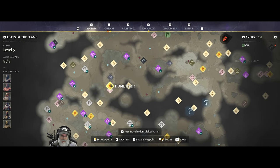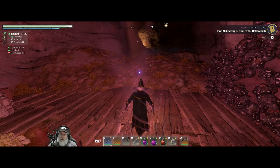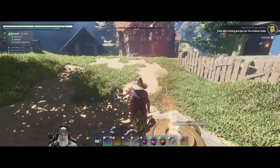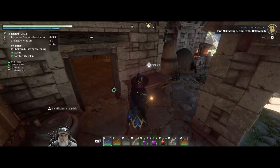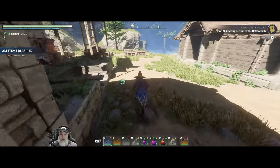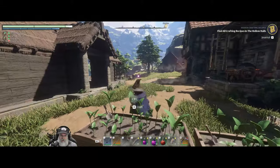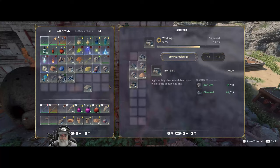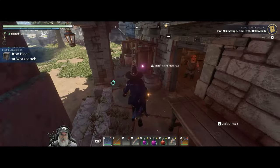I already did my little requisite stop off at the Hill of Scavengers and grabbed those two elixirs - we've done that enough times on camera. I do it every time I log in to get extra elixirs. I planted some of the grapple plant so it's currently working on seeds. We've got iron cooking up - in fact we have our first stack of iron and that just unlocked the iron block.